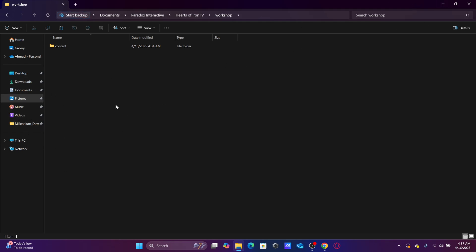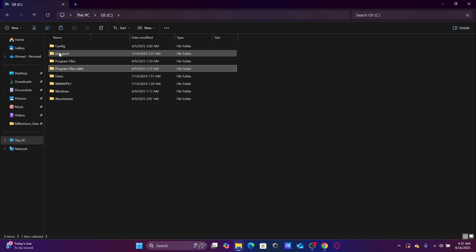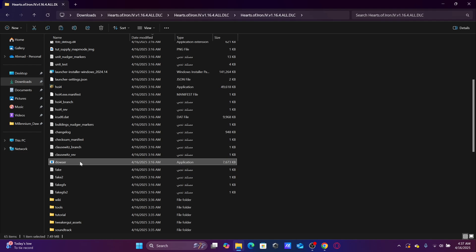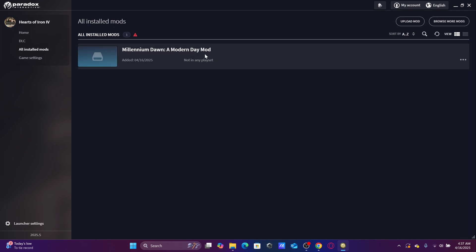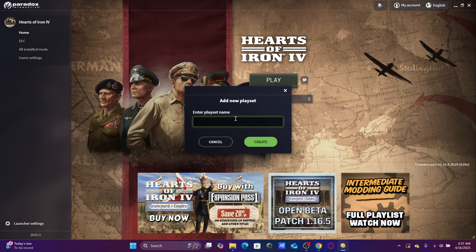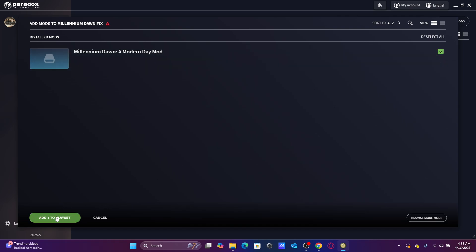Once the copying is done, we go to the game file. I go to This PC — my game is in Downloads. I go to my game files and I go to Dowser — this file. I open it. Here I need to add a new playlist. To be able to add a new playlist for mods, you need to have launched the game for the first time. We come here, click on this, click Add New Play Set, and name it 'Millennium Dawn Fix'. Click Create. Here I will click Add Mods — this is the Millennium Dawn mod — click on it and click Add to playlist.